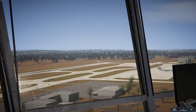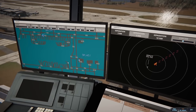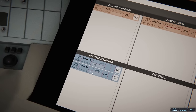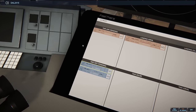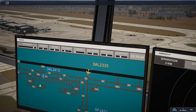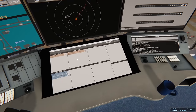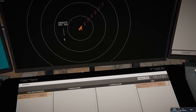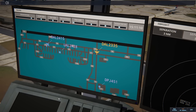Raleigh Ground, Jet Card 451 with information, ready to start. Delta 2415 ready to taxi. Jet Card 451, approved, expect runway 23 Left. Delta 2415, runway 23 Right via Tango 3 Bravo. Delta 2335, taxi to terminal via Foxtrot Tango 1 — they have made it. These guys are taxiing, these guys are on the ground. American has just showed up on radar contact — approach has them for 23 Right. United 2428 with information like, requesting push and start. United 2428, stand by — I'm going to wait for Delta to get past.